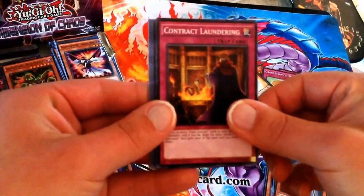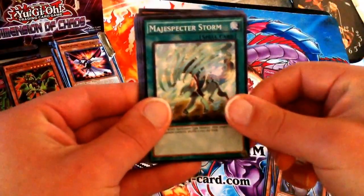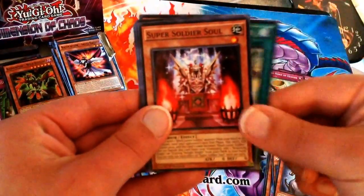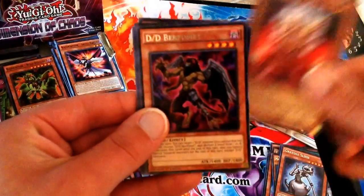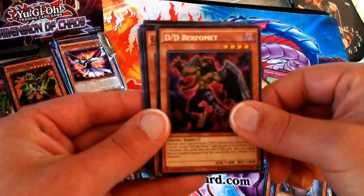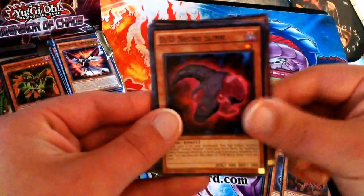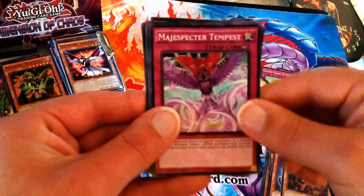Next pack: Contract Lottery, DD Savant Keeper, Magic Specter Storm, Super Soldier Soul. The Rare this time is a DD Baphomet — the dark version of Yugi's Baphomet. We have a Great Old Alligator, Necro Slime, Magic Specter Tempest, and another Impact.